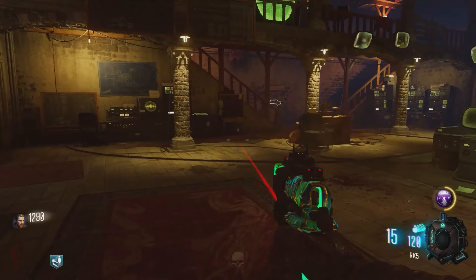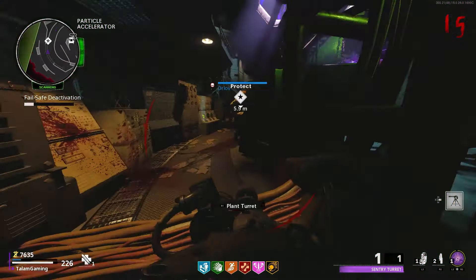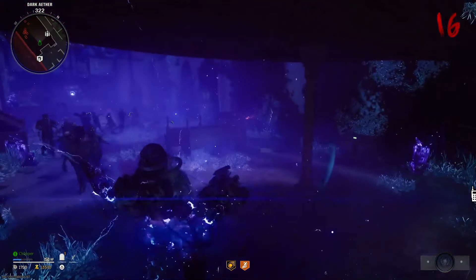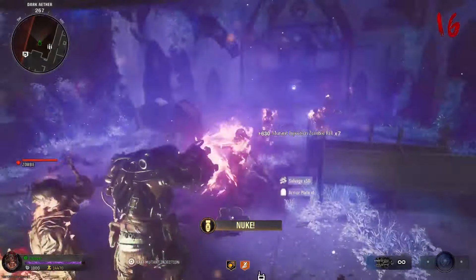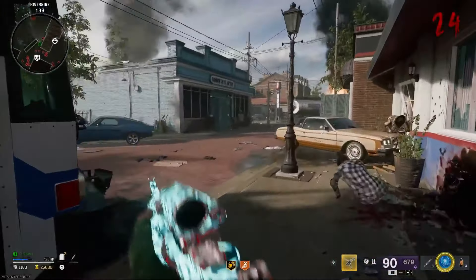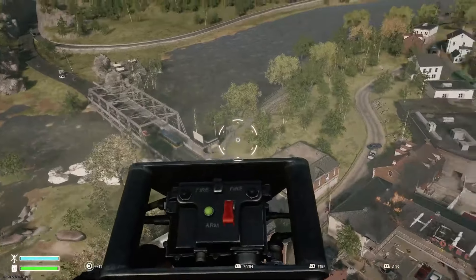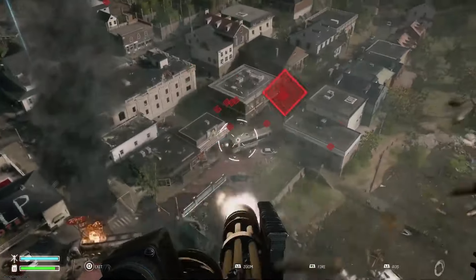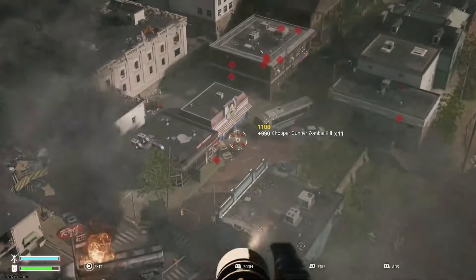Now we compare that to what we see in modern zombies. An example would be the streak system. Streaks in zombies isn't a bad thing, and with Black Ops 6 they're going in the right direction, having unique zombie streaks like the Mangler cannon and turning into a Mangler. But there's still straight up the Chopper Gunner and the Hellstorm Missile — things directly from multiplayer, not changed at all, not zombified at all. That's the problem: they don't zombify the things they're taking from other game modes like they used to.